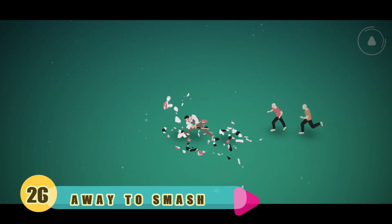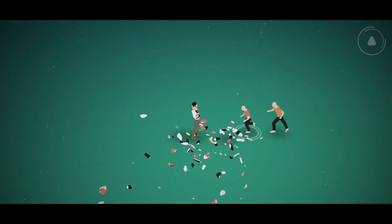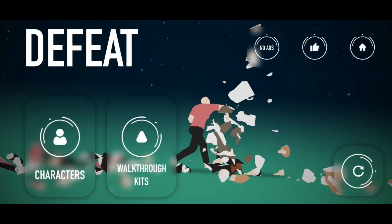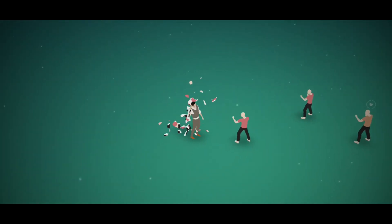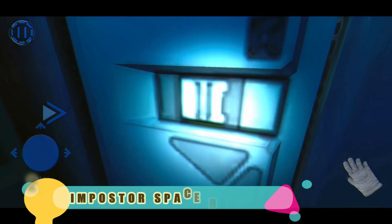Number 26: A Way to Smash. In this minimalist puzzle game, your mission is to smash all opponents on the battlefield. The mechanics of the game are turn-based, which means that the opponents only make a move after you do. Smash all the glass enemies on the map and don't let them get close to you.